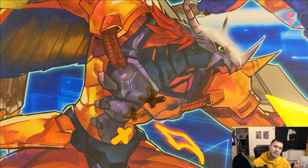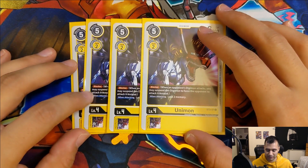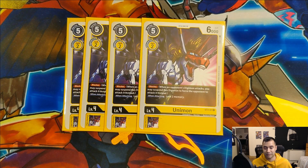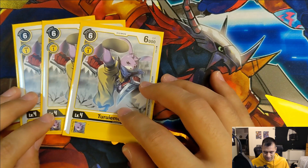Moving on to our level fours - we do run 13 level fours in this deck. Again a little bit on the higher side, but because we're running a lot of rookies it usually never ends up being a problem and we're fine running that many without too much risk of bricking. Starting off we have our four copies of Unimon - super important to have some kind of blocker in the deck. Unimon is very good, and because he's a yellow level four he's also an option you can bring back with Mastemon, which is really nice if you need an extra blocker late game.